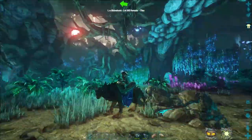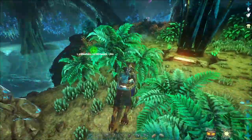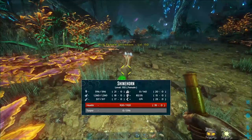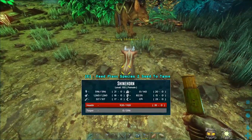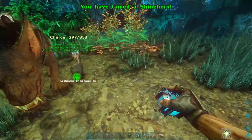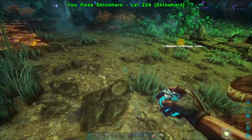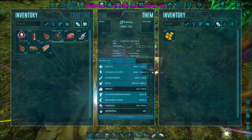Is everything spawned over there and the map has a limit on creature spawns? I don't know. There's our Shinehorn - please have anything good. You have 35 in health. You're going to please be at least 50. You're 48 - that is close enough. Now we need to figure out how to get out of here.